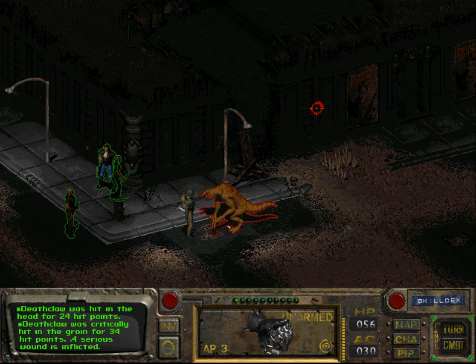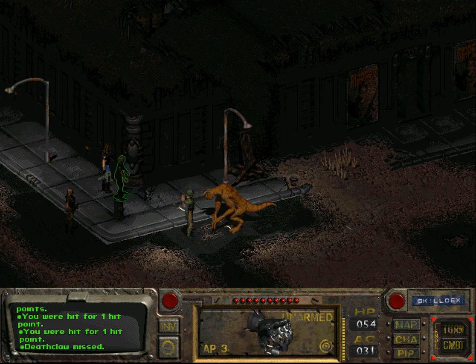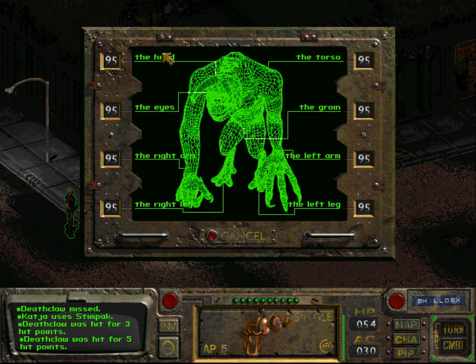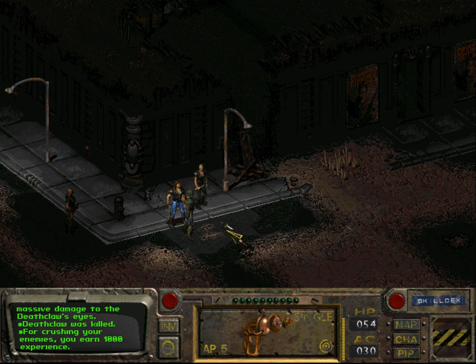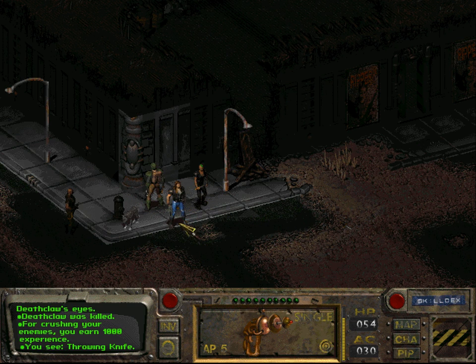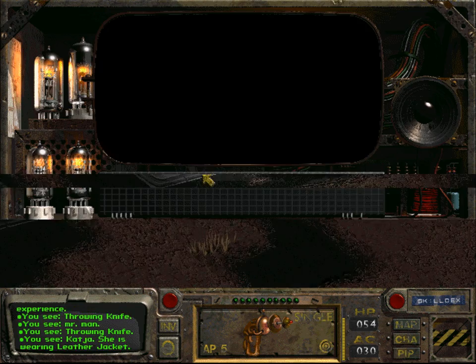Let's hit him in the groin. The power fist is okay. Probably should not have taken the Psycho, but at least I have increased damage resistance. I'm really disappointed that I do so little damage — maybe because of the loss in intelligence. A hit to the eyes and it's dead. Pick up the throwing knives — there were some throwing knives. We'll get back your throwing knives.